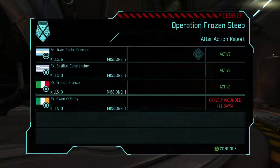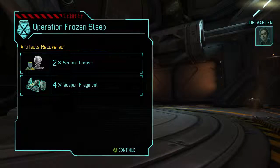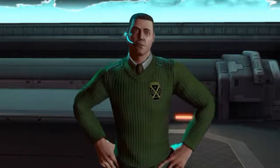Gwenna Stacy was gravely wounded. She's out of it for 11 days. We got two sectoid corpses and four weapon fragments - that's good. We have an incoming transmission from the council. Oh, the council. This is our first communication with the council. Hello commander, we wish to congratulate you on your most recent victory. I'm curious if that's where this expansion is going - you can see what those dudes are. The expansion is called Enemy Within.